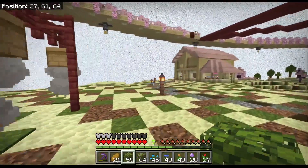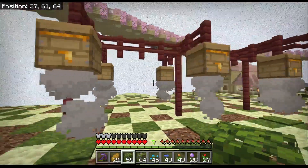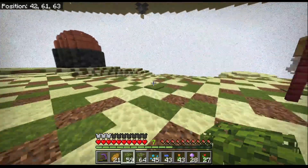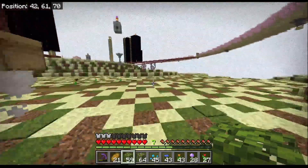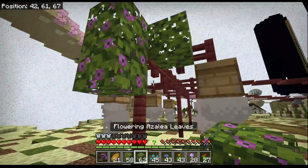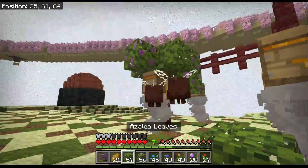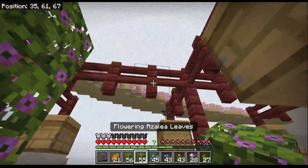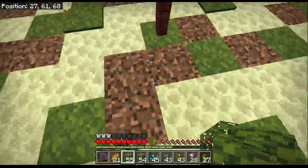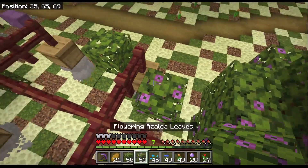We now have six hives here all set up. I think we've got about four bees and apparently four of the six hives are already full with honey, which is nice. It's kind of bland just being out in the open, so what we're going to do is put in some flowering azalea leaves and just drape that over the trellis to add a little bit of detail. These flowering azalea leaves will also help by giving the bees somewhere to forage.